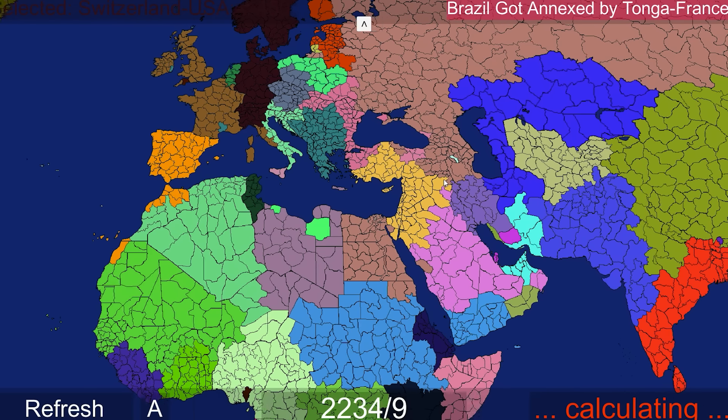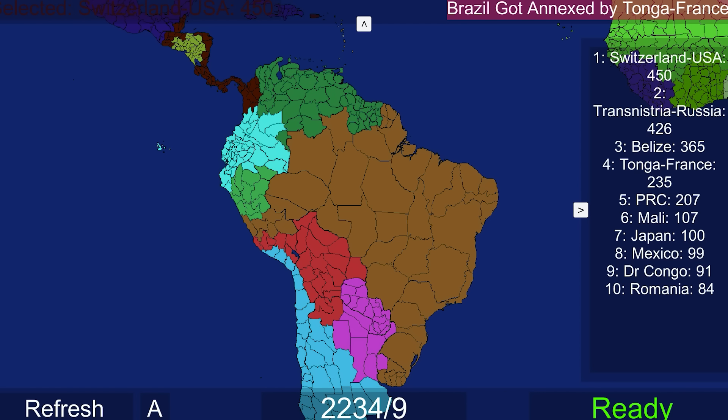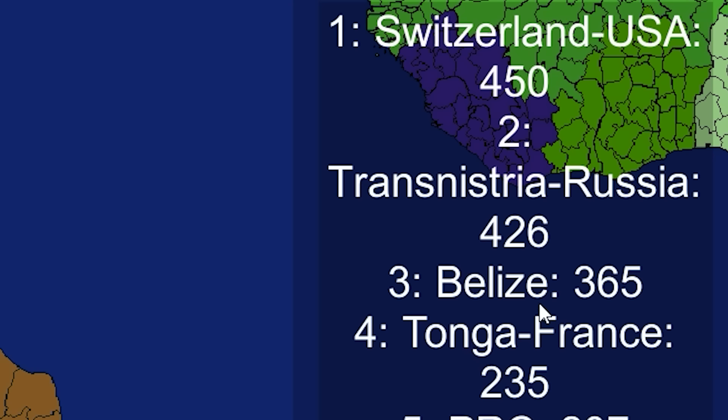I wish I had my Swiss flag flying in the background now, although I'd look a little bit biased. Brazil got annexed by Tonga-France. How does that pull them? Fourth place? Still behind Belize. They still have a while to go.